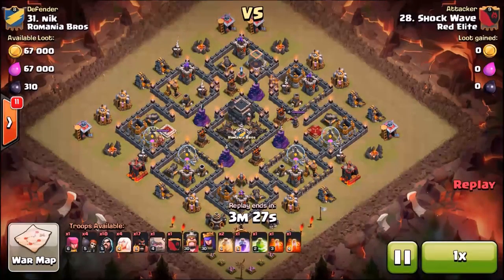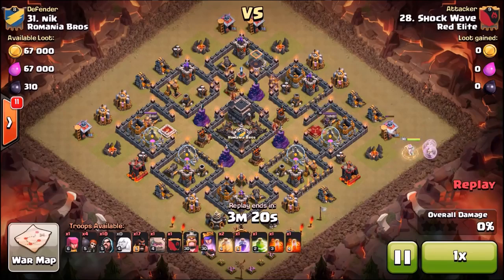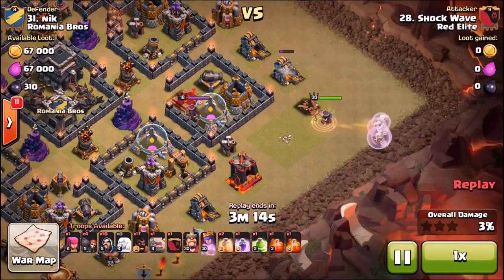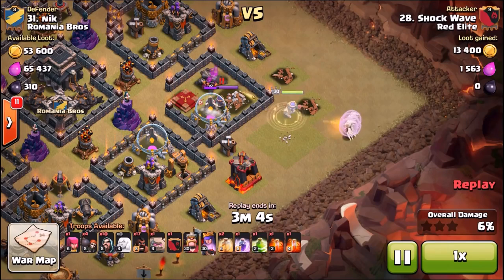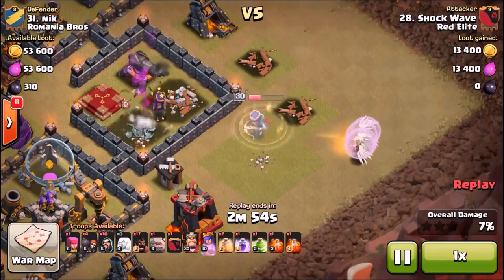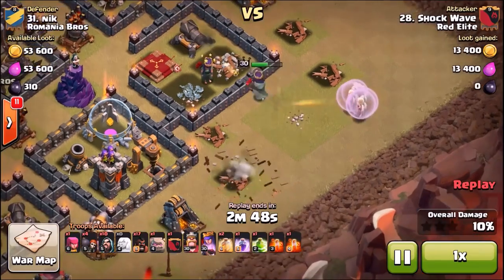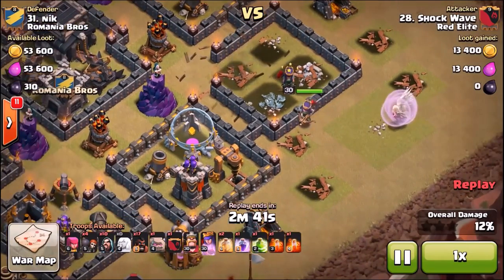Now we're going to end with a raid by Shockwave, and it's against a trophy base. I wanted to bring this because not everybody's hitting anti-three star bases in their clan wars all the time, so I wanted to show a good example of hitting a well-upgraded trophy base. He's going to come in towards the queen — it's very easy to decide where to attack from against a trophy base. You always go in towards the queen area nine times out of ten. The enemy queen will attract your queen, and then you just use your queen to take out the enemy queen, obviously with healers to your benefit. Always be ready with the queen's ability if you have to use it, because you have to keep her alive.